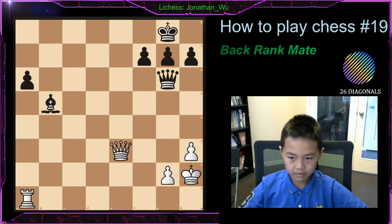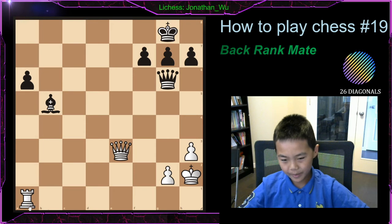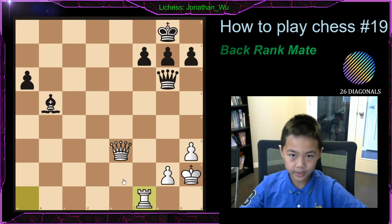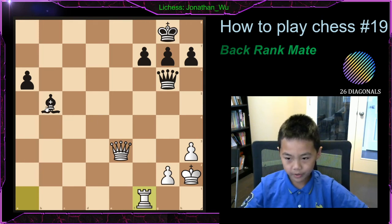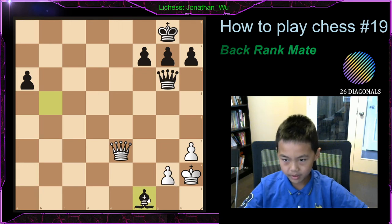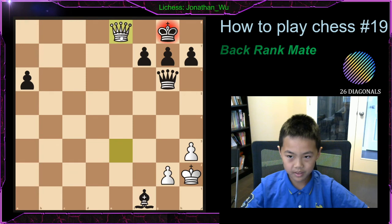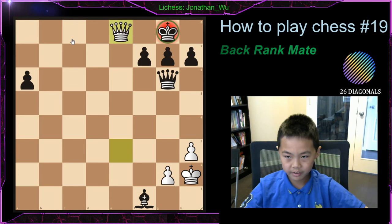The last one is kind of cool. It's an example of how queens can give back rank checkmate too. Maybe white was a higher rated player and he wanted to trick his opponent by going here. His opponent didn't think before moving — which is something you should all remember. Think before you move; that is very important to win your games. He saw a free rook and took it, thinking he was up a bishop. But he didn't notice there was checkmate. 1-0, game's over, and it was all because he didn't think before he moved.